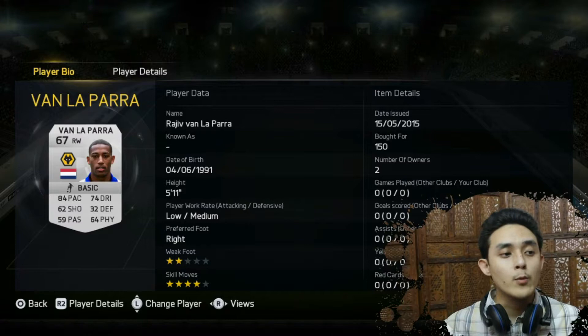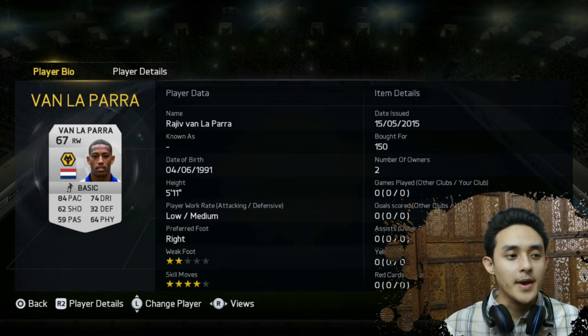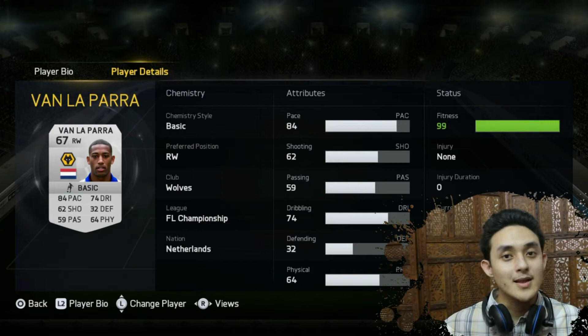Then another wide winger, we have got Rajiv Van Lappara. Yes, Rajiv is a very common Indian name. And look at that — 4 star skill moves, 2 star weak foot and 84 pace, 74 dribbling. Pretty decent player. He plays for Wolves in the Football League Championship and he is from Netherlands too.